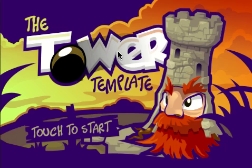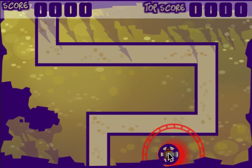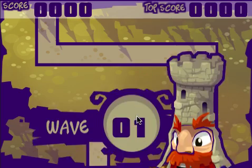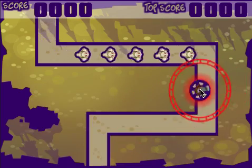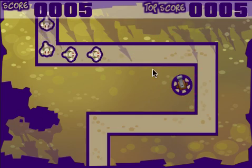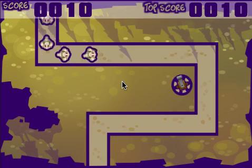With this one I've put notes in a lot of the actors because I've had quite a few requests to put some notes in, just to let you know what's going on. You can see we can't actually place the tower on the path — it won't let you. So we've got to place it on the ground, which is very similar to the other tower defence templates.